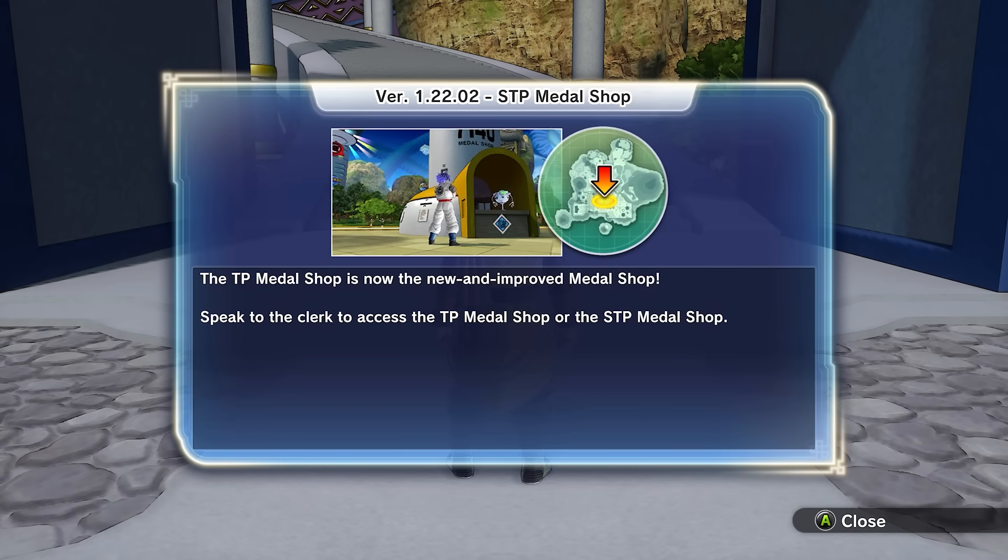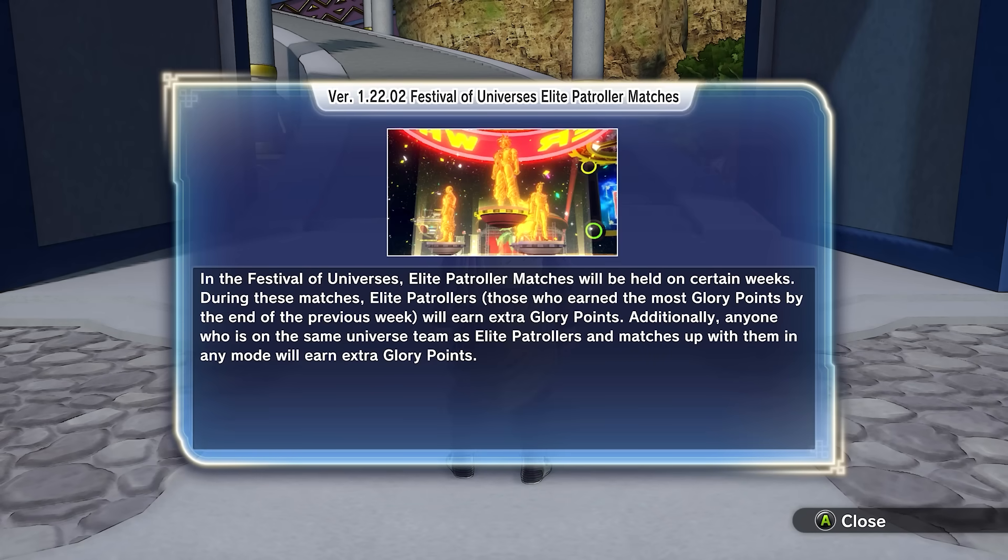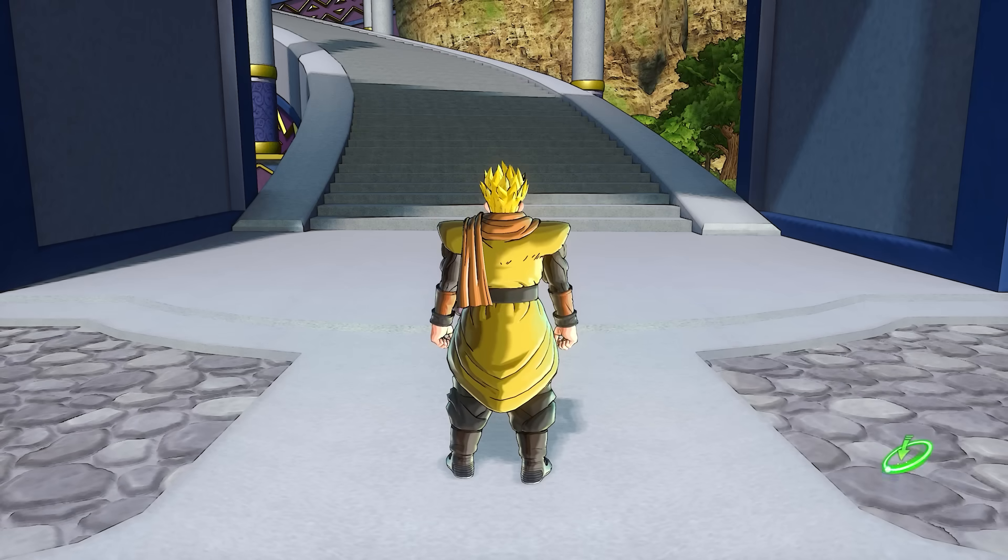TP Medals are now available again in the same place they've always been, in the TP Medal shop. But there's now an STP Medal shop option, just like how there was originally only TP Medals. Elite Patroller matches will be something later on in Festival of Universes, where only the top combatants can gain bonus points to aid their teams, to balance things out so we don't have a Universe 7 stomping Universe 6 and Universe 11 scenario.